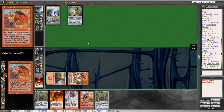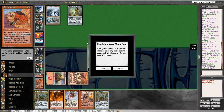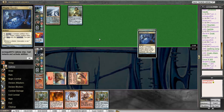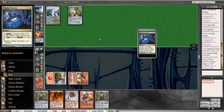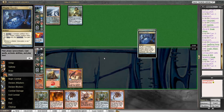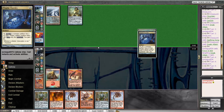Presumably they have Force of Will — I can't imagine all of this just happens. The leadoff Chalice on zero is just... wow. Some people.